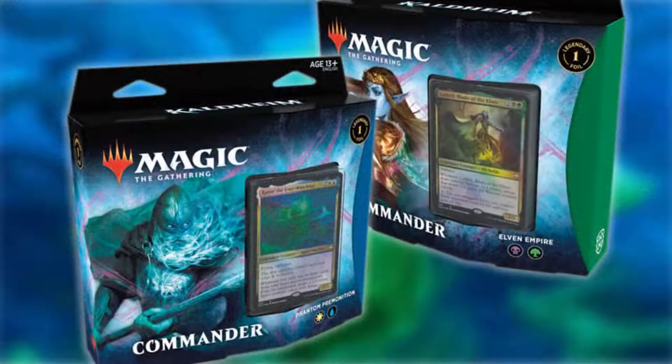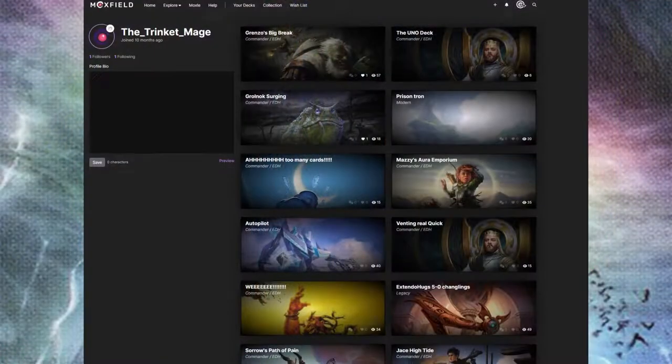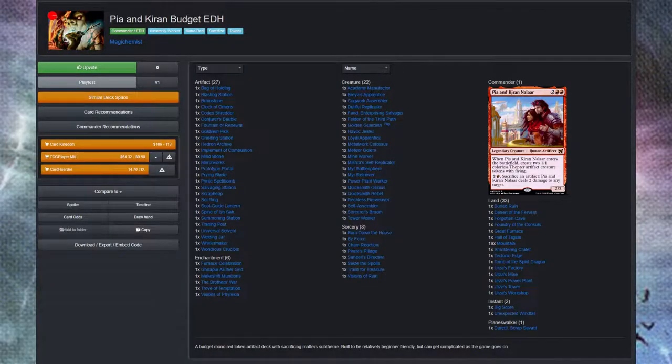Wizards puts out pre-constructed decks that are ready to go right out of the box — you just buy one, sleeve it up, and you're good to go. There are also tons of resources online for budget decks. A buddy of mine made an excellent mono-red artifact deck on a budget, and I'll link it in the description below. Commander is tons of fun, and if you're just getting started it's an excellent place to start. Almost every shop runs Commander events because it's so popular.